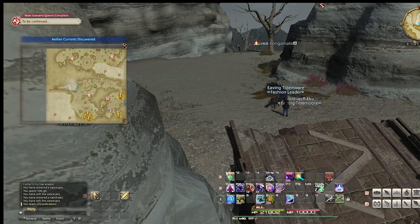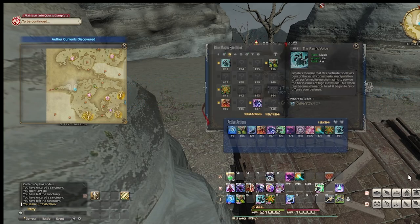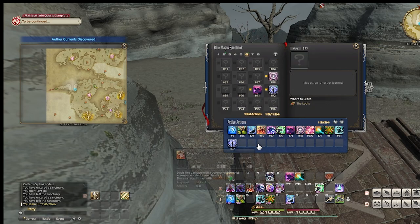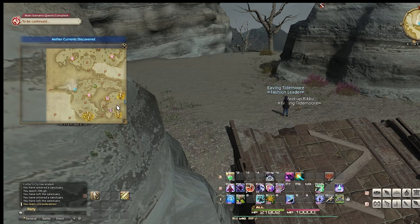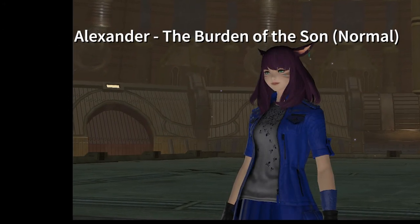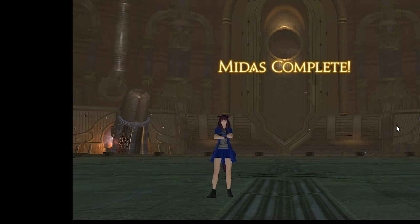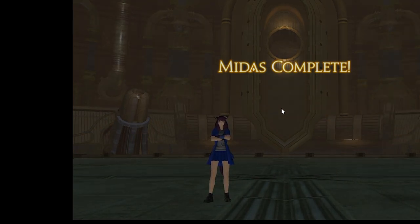After getting Ultra Vibration, I switched over to my Warrior to kill the first seven bosses in the Alexander Raid, because I needed Jake Kick off the eighth boss. All the information I found on soloing this as a Blue Mage showed it as fairly difficult, but I decided to wing it with half the recommended spells — and I got Jake Kick on my first try. It was actually rather simple, and I even went in as DPS spec instead of healing.